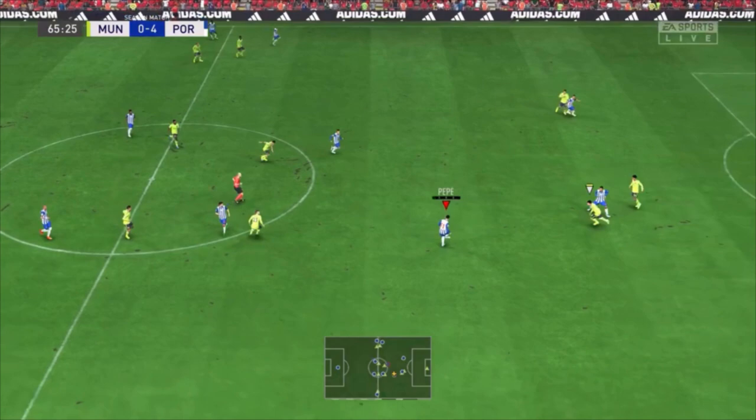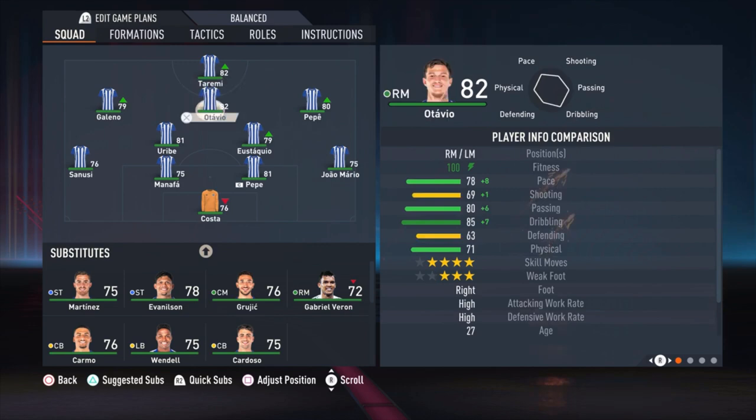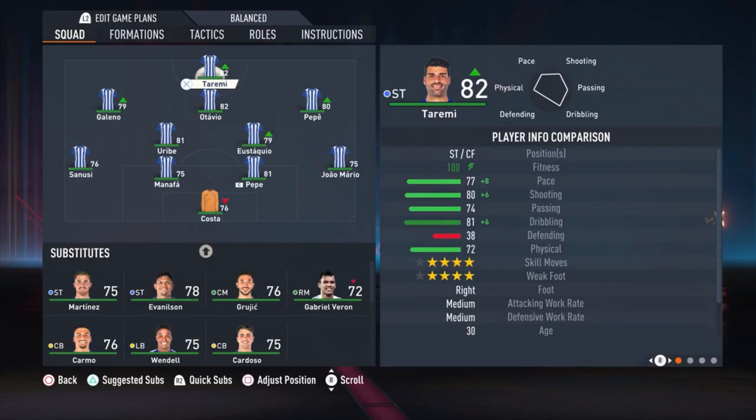FC Porto was a really hard one but I finally think I got the right formation. I tried different things but lost lots and lots of matches. And yeah, finally this is it — the 4-2-3-1 narrow formation.